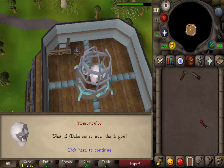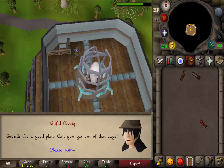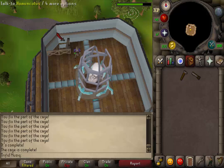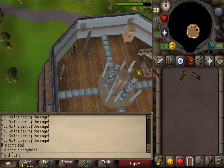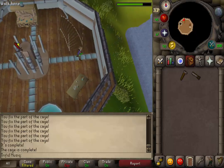When you answer 7 logical or 7 magical answers in a row, keep pressing the spacebar and the Homunculus will now ask you to talk to Effigy once again. Climb back downstairs, go back outside, and talk to Effigy.